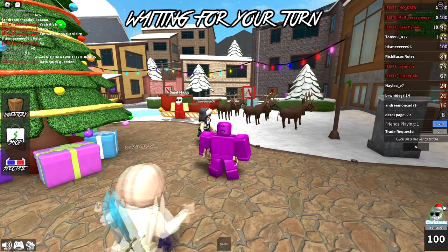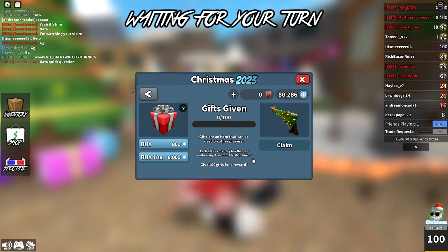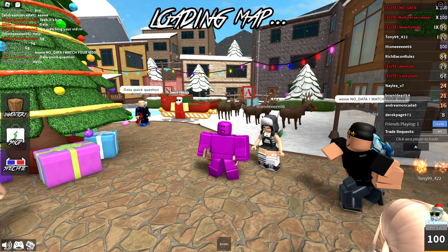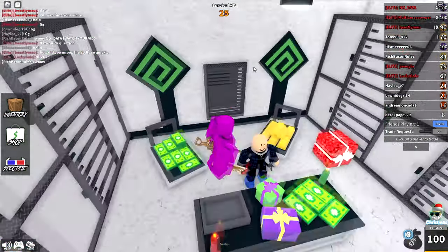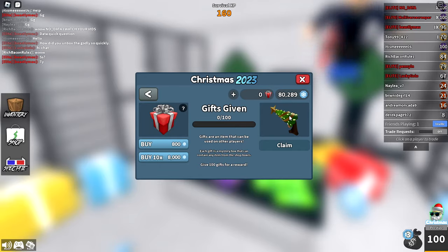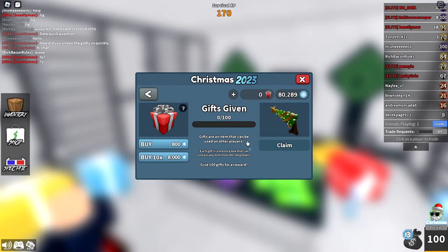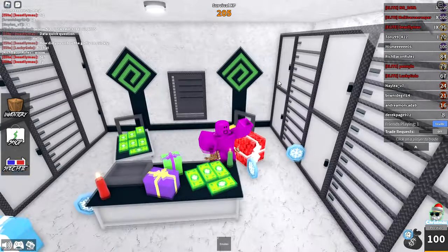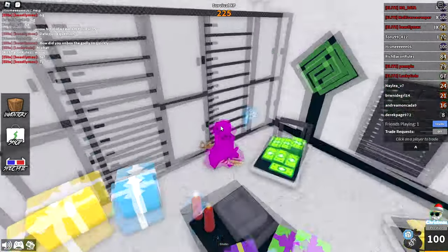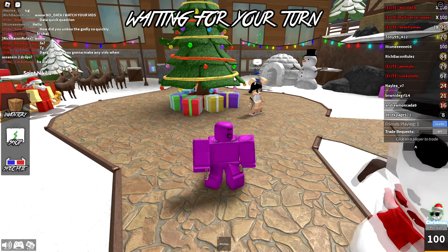The Murder Mystery 2 Christmas event is here and like always it has a gifting center. Using this system you can spend snow tokens on gifts that you can give to other players. These presents give players random items from the mystery box and they can even get some godlies. But if you give away 100 gifts you can get yourself a brand new godly gun, and in this video we are going to give 100 gifts and get this brand new godly.